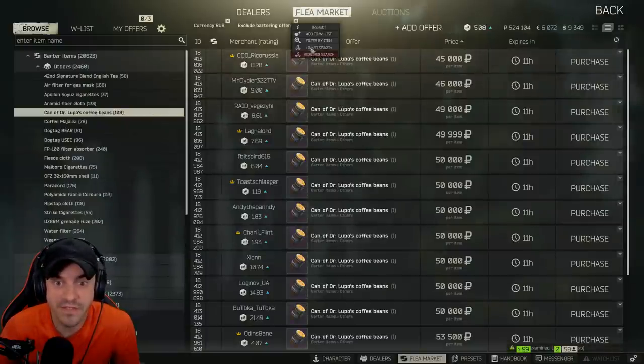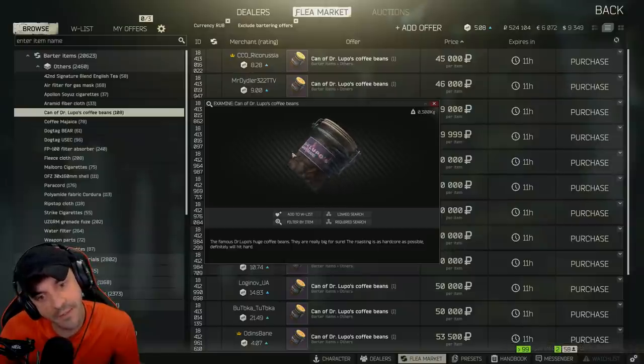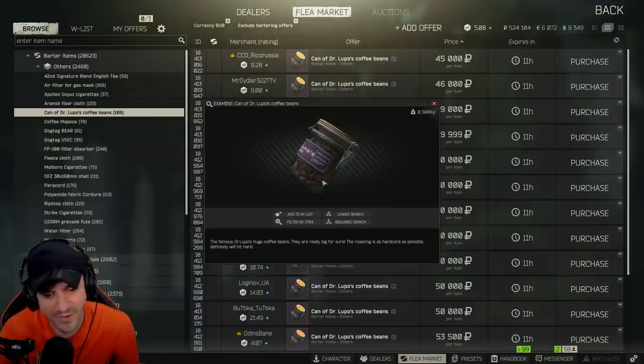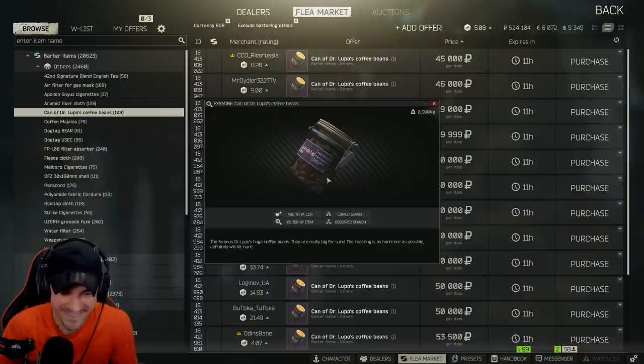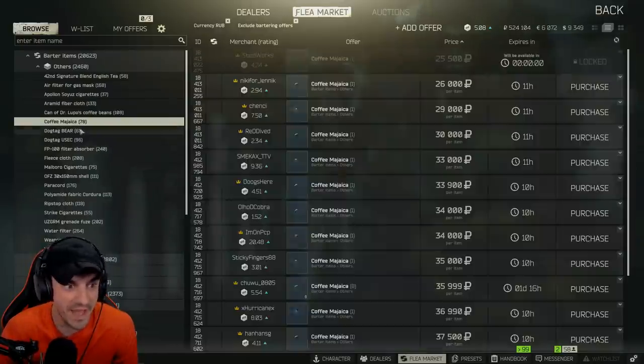Coffee beans — can of Dr. Lupo's coffee beans. Giant beans, hand-crafted, craft-roasted. Roast level: Hardcore. Dr. Lupo's huge coffee beans. They are really big for sure. They're piping hot.